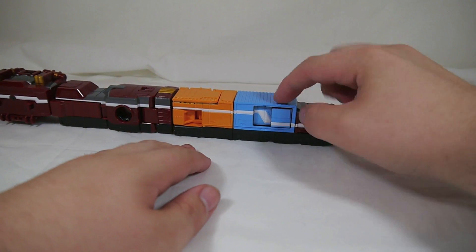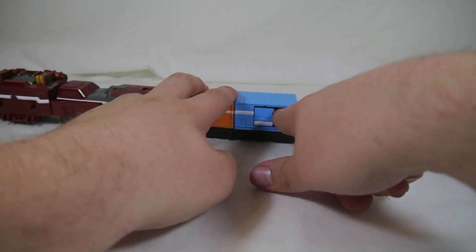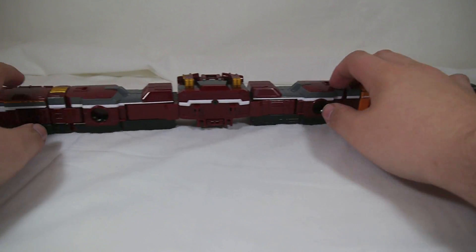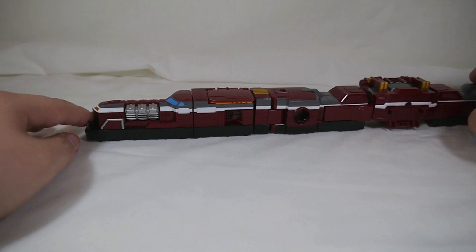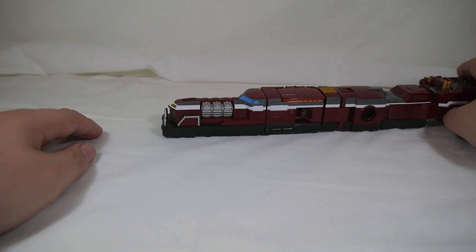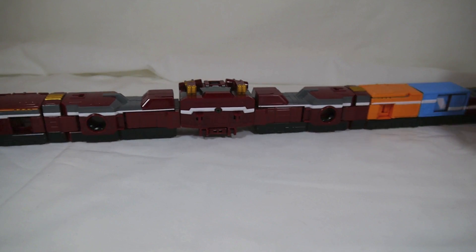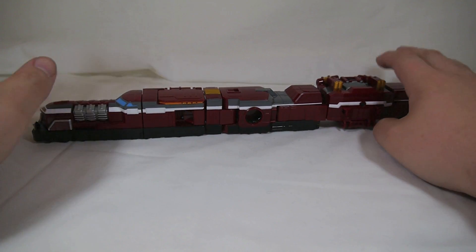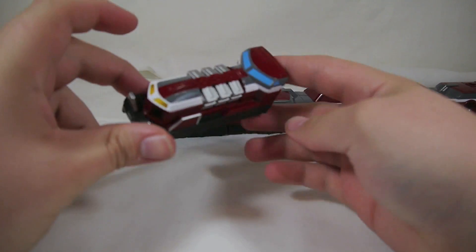Of note, however, this boxcar back here does have a door. You can stick little tiny things in here - find a Micro Machines character or something and toss them in there. I just referenced Micro Machines, I don't even know if those are still around. But anyway, the train mode itself is very cool, and because of its length, it's just a very impressive-looking thing. Let's go ahead and pop this guy off and take a look at the Diesel sounds.